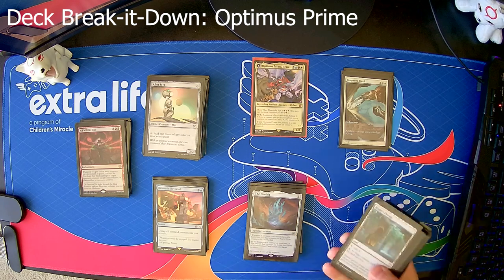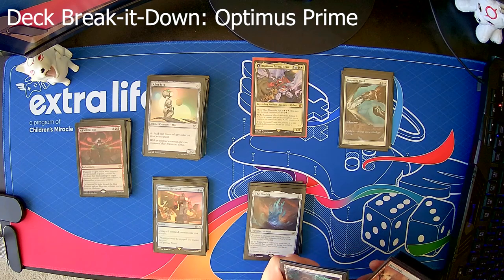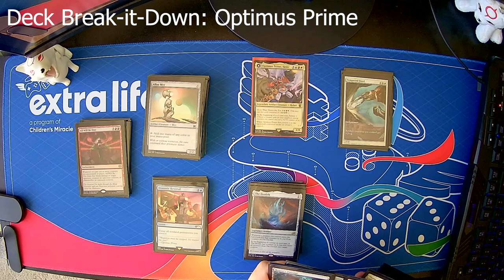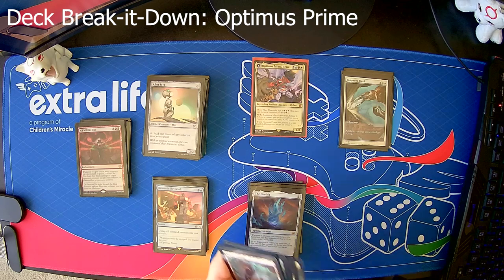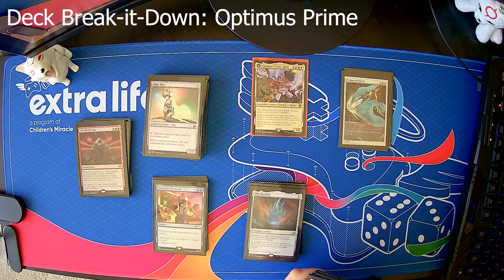Let's go ahead and break down the deck. We have 36 lands, and there's nothing special in them. I did try to put a lot of artifact lands in there because a couple cards in the deck care about how many artifacts you have. And then for flavor I have the Urza set — Urza's Tower, a power plant, and mine — so that they buff each other.